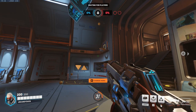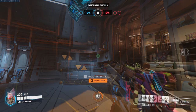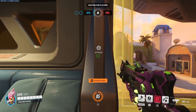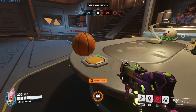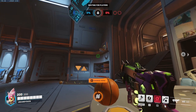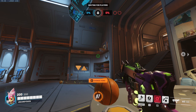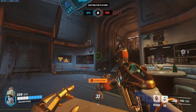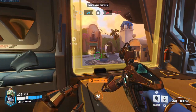Up next we have Sombra. Walk over here, line yourself up, look at the button, take a step forward to hit the table, look up here, aim right below this gray line, melee, and that will go in every time.